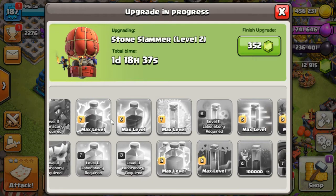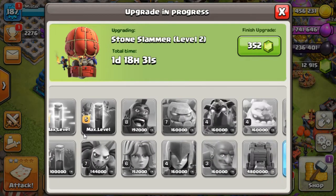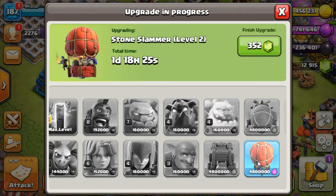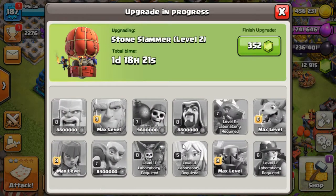How are we going spell-wise? I've still got this little pesky skeleton spell to do — it's only 100,000. And then I've got some dark troops. The stone slammer is the first thing I'm upgrading in the lab. As far as elixir troops go, I've got the barb left. And the archer is going to go to level nine max with the new town hall 12 update.